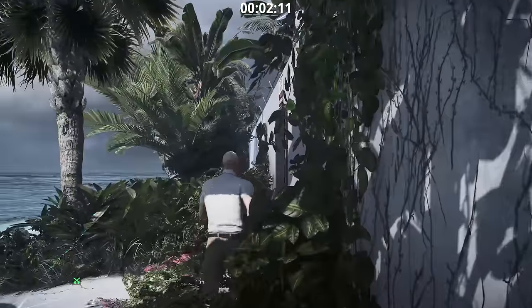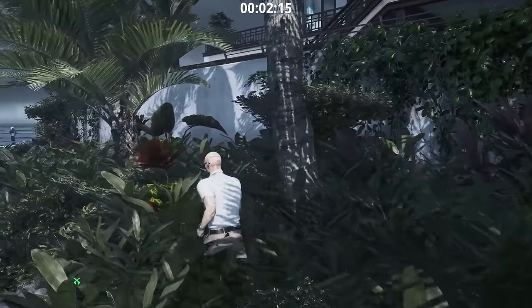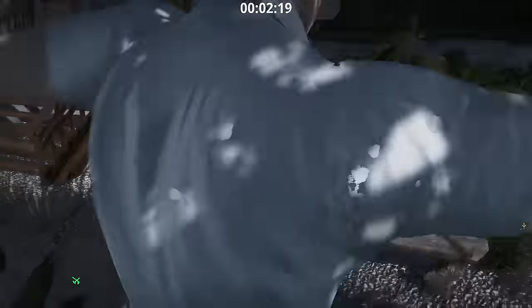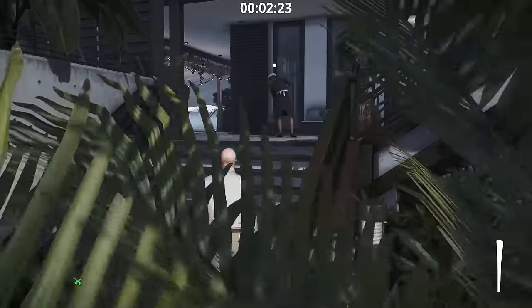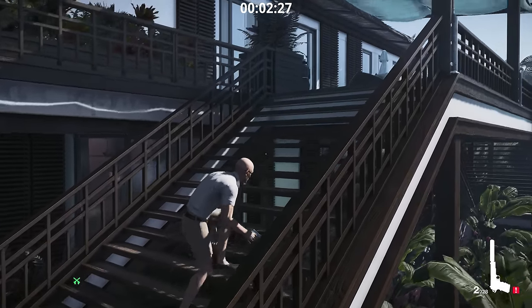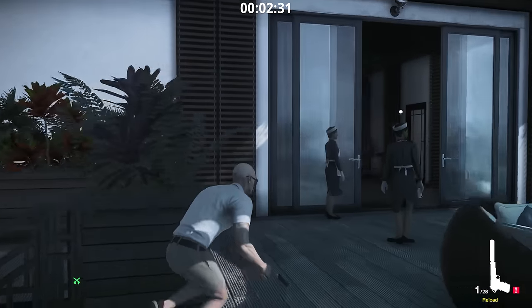Make sure you go under the camera. Take the newspaper. Pull the gun out and shoot at the wall on the right side of the door, but make sure that the security camera is oriented in the same direction.